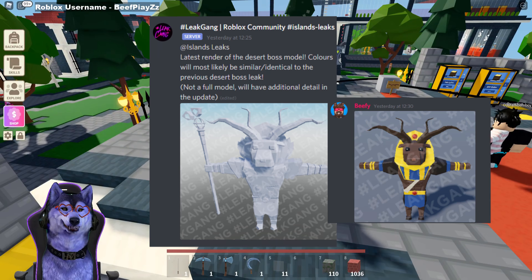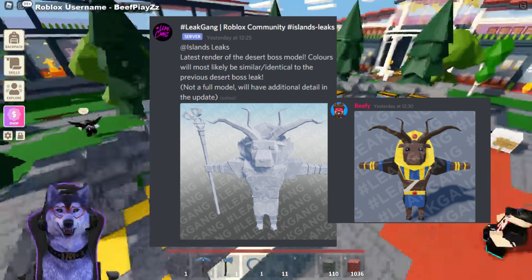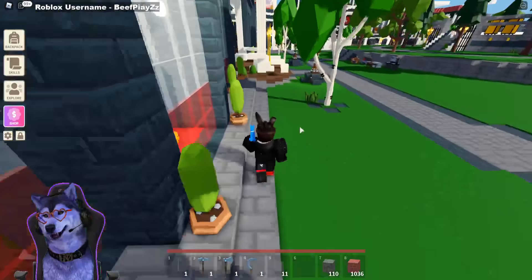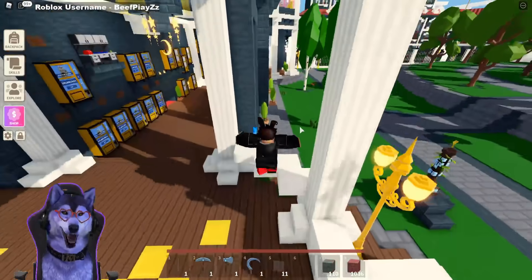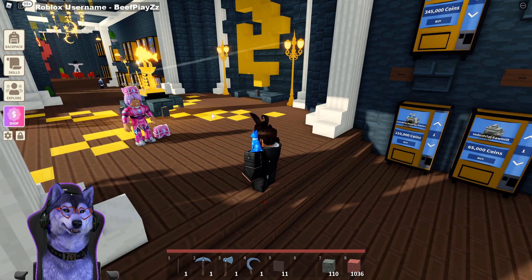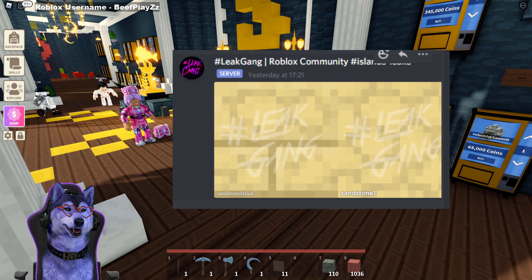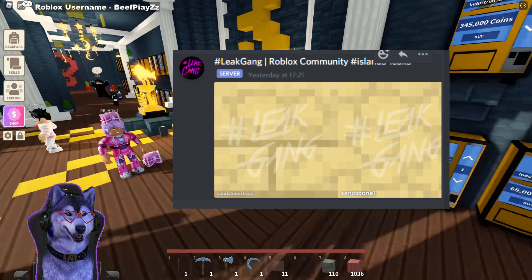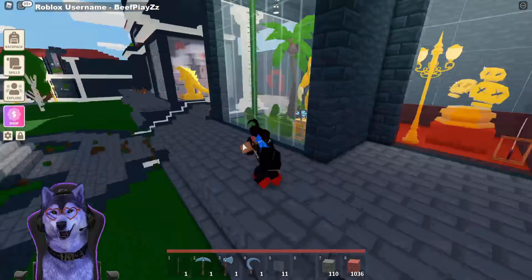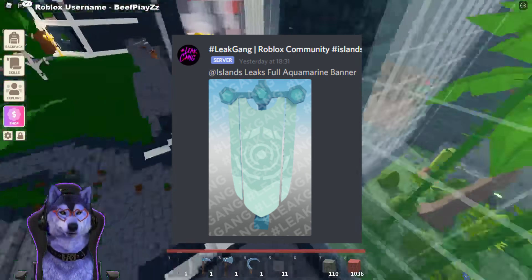The next thing is the desert boss model — there's one image with color and one without. The colored one was uploaded by Leak Gang a couple of weeks ago. This means we could be seeing a desert boss coming to Islands where we could potentially get rubies from it. There are also more sandstone and sandstone brick variants shown — more different types of sandstone blocks posted by Leak Gang could be coming to Islands.